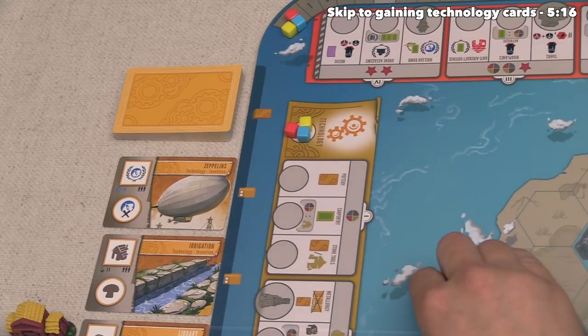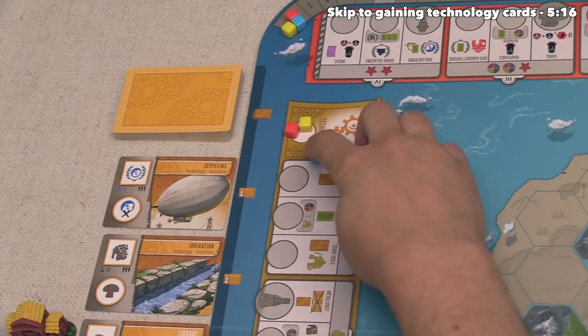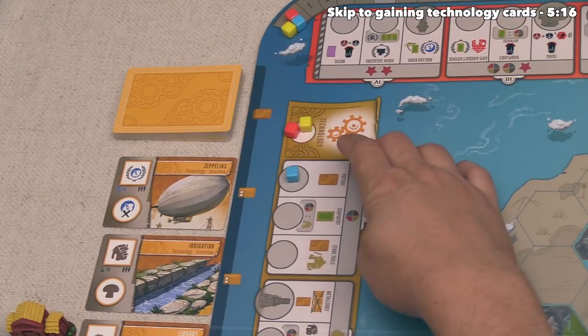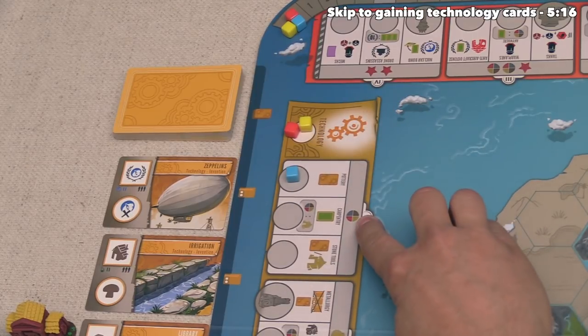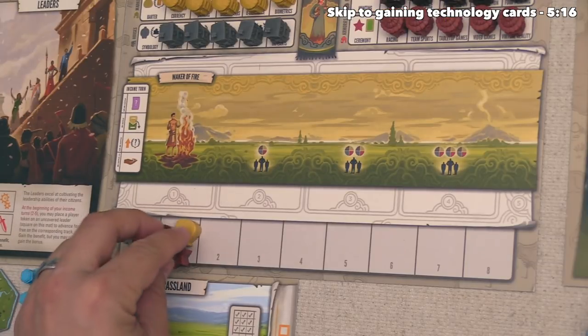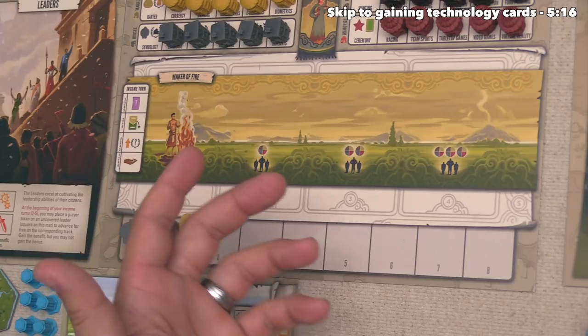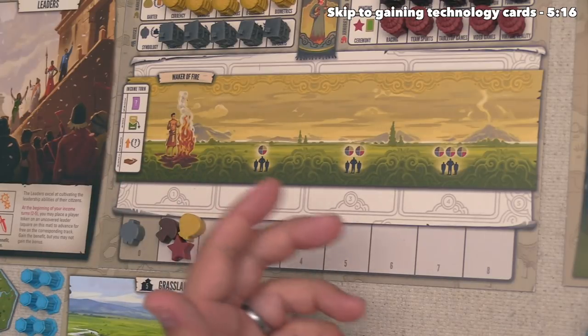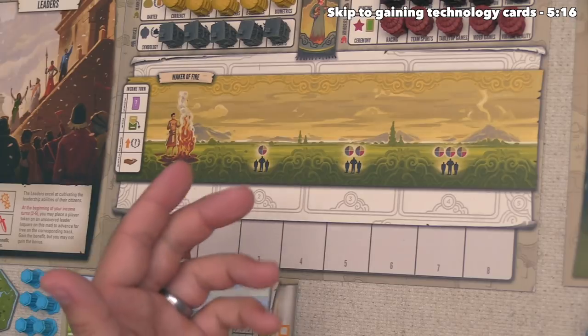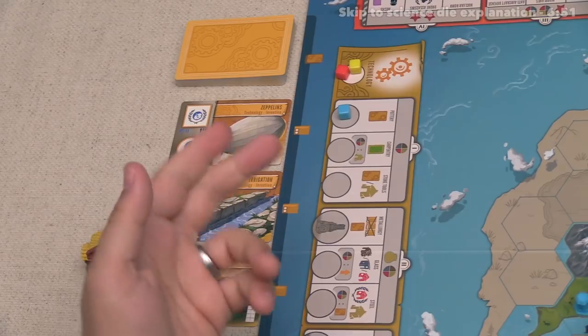For our first turn, let's move down the technology track. We can take our token and move it into the next slot, and we immediately have to spend one of any of the resources — in this case, we'll spend a population. At the start of the game it doesn't really matter which resource you spend, considering the beginnings of all the tracks can take any of them. But as we go farther down them, each track is specialized on one of the four resource types.